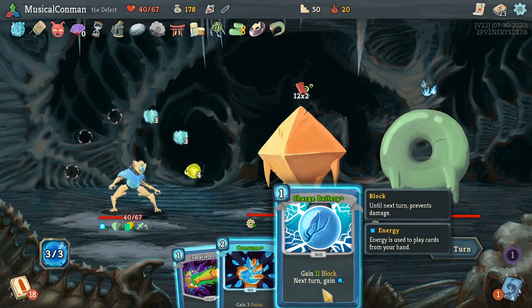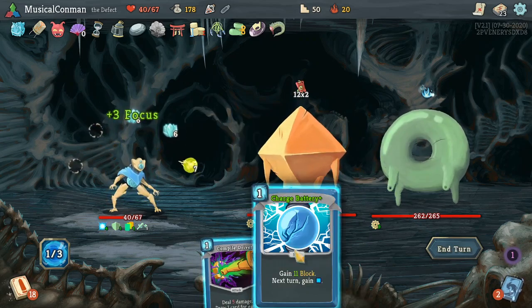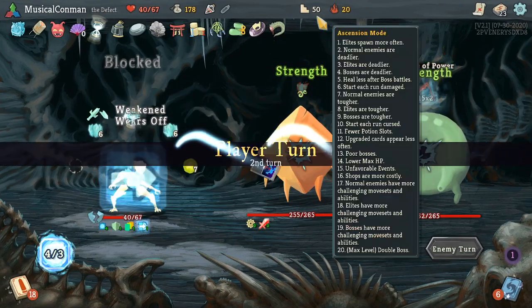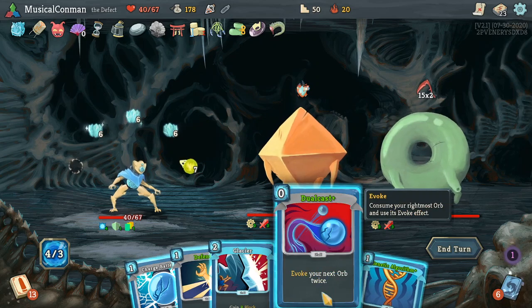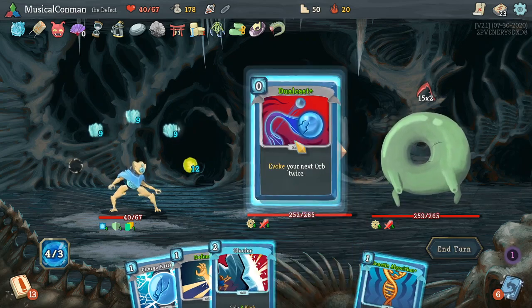Oh nice, I got a couple of upvotes on some comments on the Slay the Spire subreddit — I'm beautiful and famous and popular. Alright, let's put a Zap in front. Get a Chill. We can just Consume and Charge Battery then we block for eighteen — yeah that fully blocks. Thanks to Frozen Core.